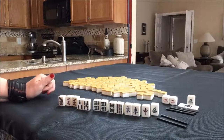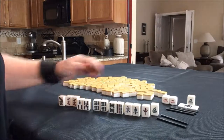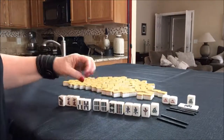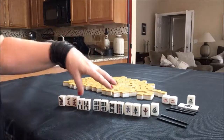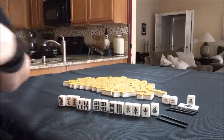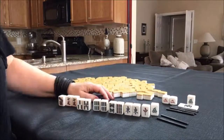If you would do something different, write it in the comments section. That would be Half Flush and Dora, so let's say that would be... Half Flush is 2 Faan, so that would be 2, 3 — 3 Faan total.